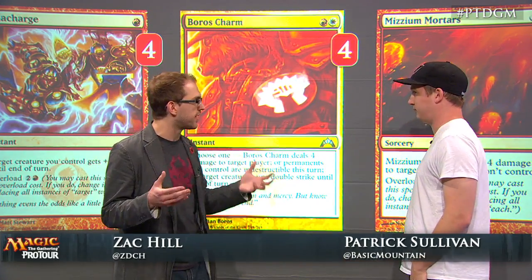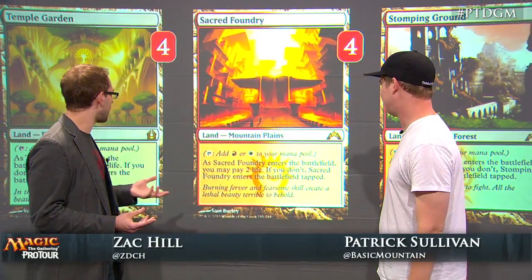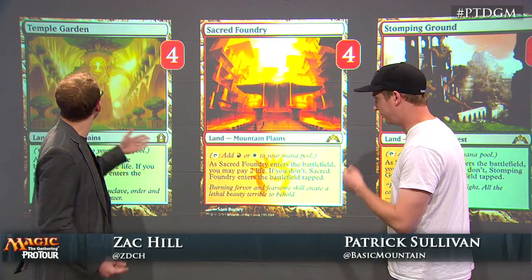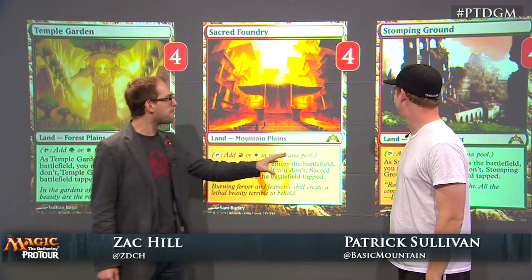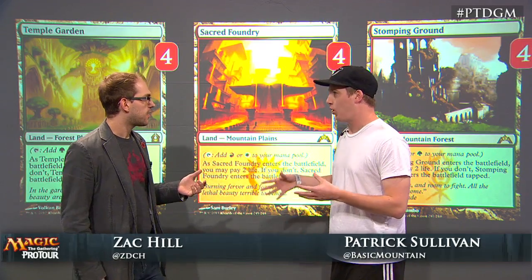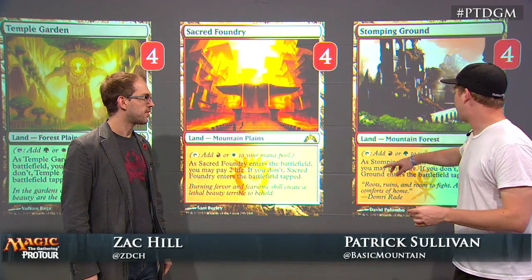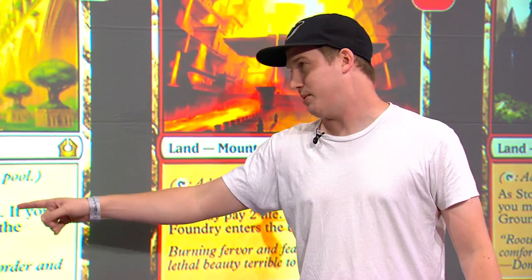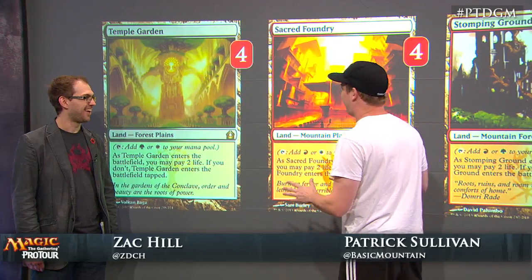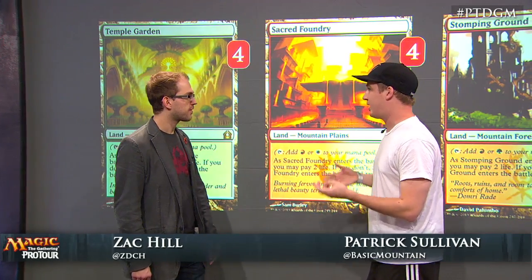Finally, Mizzium Mortars is a really good clean kill spell in the format — takes care of almost everything. The mana base is a little counterintuitive. You're a red-white aggro deck, but you've got Sacred Foundry as well as Temple Garden and Stomping Ground. Sacred Foundry is obvious — we have both red and white mana. Stomping Ground is a mountain that allows you to cast Dryad Militant, and Temple Garden is a plains that allows you to cast Burning Tree Emissary. Those dual lands are basically cross-sections to let you cast the hybrid mana spells you can't cast off basic lands.